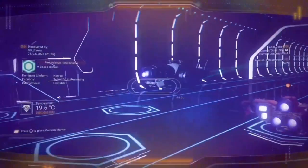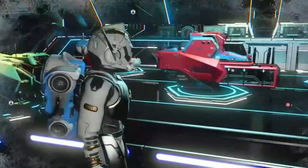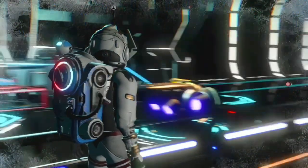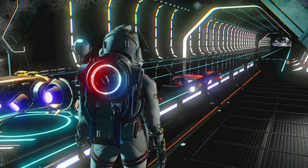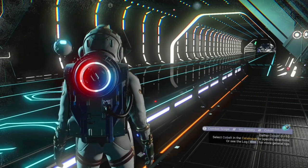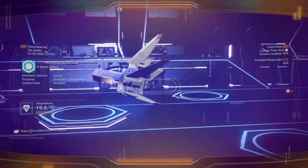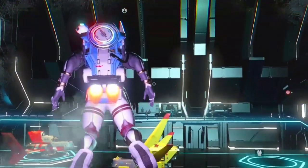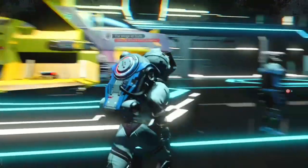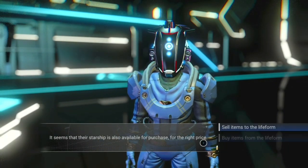Head up to the side of the landing pads in the space station and wait for other ships to fly in, then give them a good scan with your analysis visor. If the ship you're scanning is worth the same or less than the crashed ship you've just picked up, head on down to the captain of that ship and make an offer on it. Make sure you trade for the ship — do not buy it outright. If the ship is worth less than your crashed ship, it's going to cost you absolutely nothing to trade your broken ship for theirs. Sometimes it may cost you a little, such as 55,000 units, if it's worth slightly more — but it's worth it, because you're going to get enough scrap to make all that money back and a lot more.